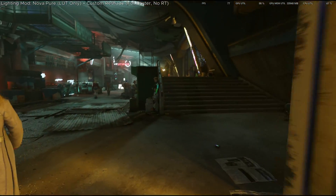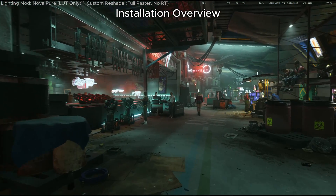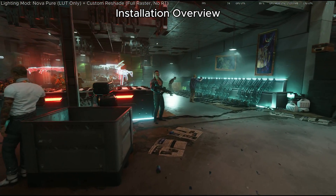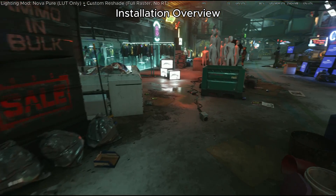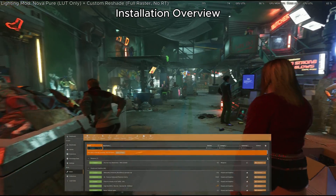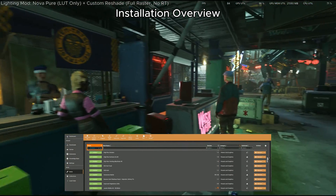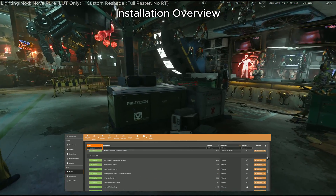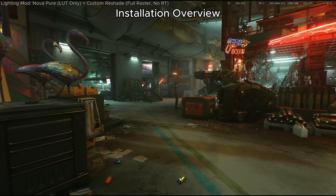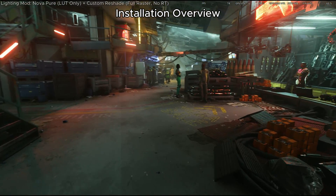Okay, let's talk installation. There are two common ways to install mods in Cyberpunk: you either install them manually, or you use a mod manager like Vortex or Mod Organizer 2. Once you know what you're doing, both ways work just fine. Manual installation gives you a little more control and customization, but using a mod manager makes it easier to keep track of mods, quickly swap between them, and keep them up to date. Installation is identical regardless of what platform you're on — the only difference is the exact location of the Cyberpunk folders.